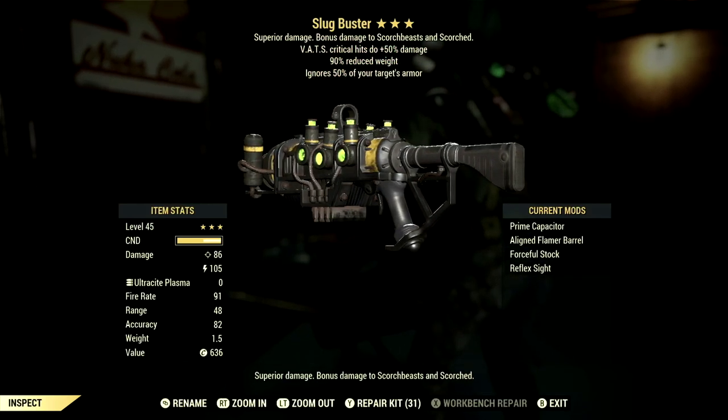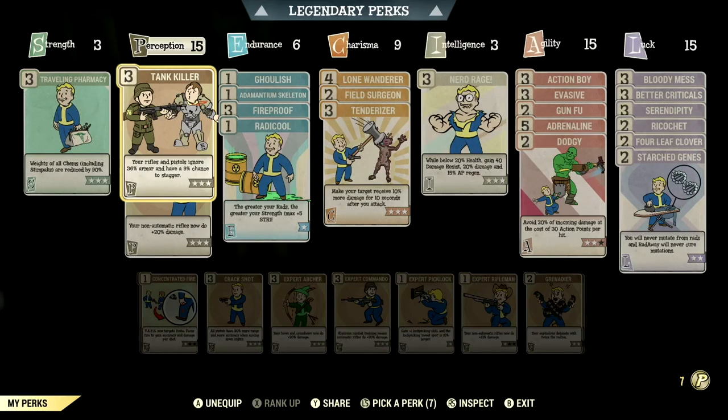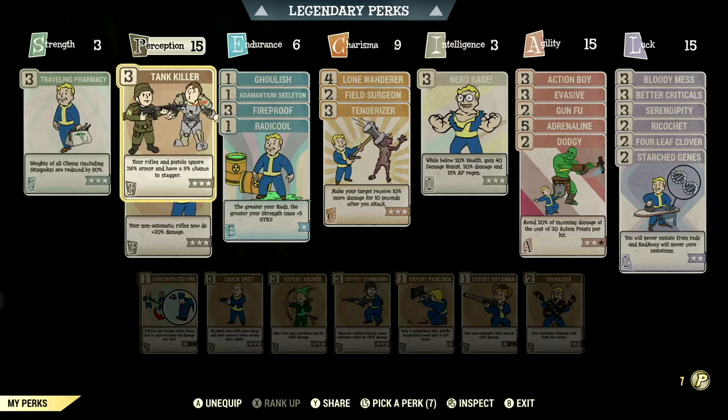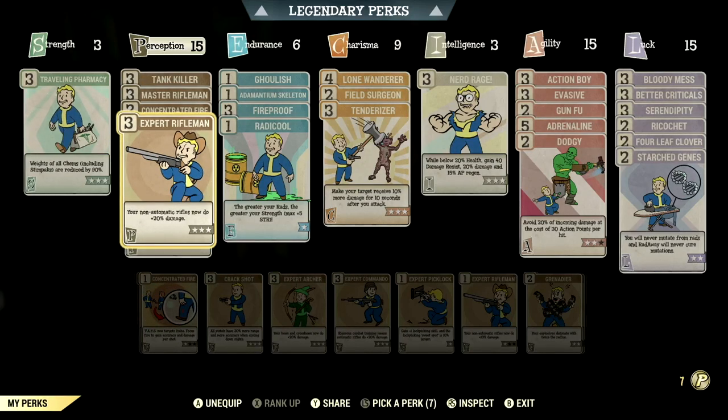Now let's get into my entire build. Over the normal perk cards, these make up my in-game rifleman and commando build. Starting off in Strength at 3, we have Traveling Pharmacy maxed out. I personally carry 10 guns on me so this card is necessary. Over in Perception at 15, we have Tank Killer maxed out — your rifles and pistols ignore 36% of armor and have a 9% chance to stagger. We have all the Rifleman cards maxed out.